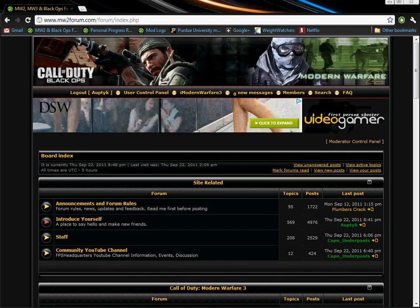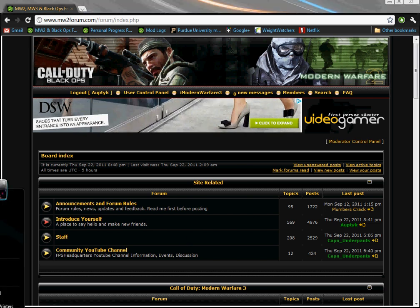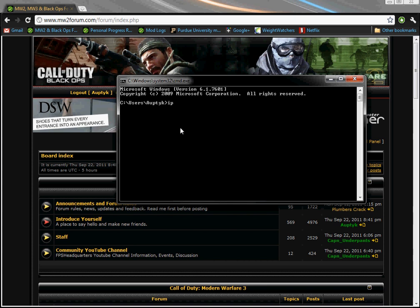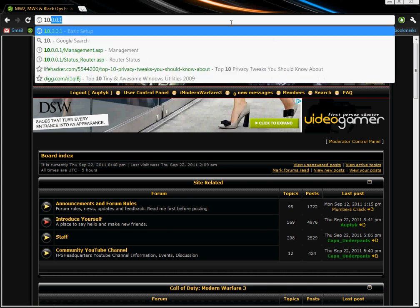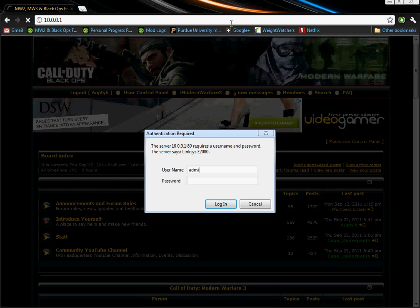So the first thing you've got to do — usually it's a port forwarding issue. You need to open up your command prompt like this, type ipconfig. Here's your computer's address, and here's your default gateway. That's the IP of your access point that you need to have to change your router settings. So you're going to come up here — this is mine — and put in your whatever.